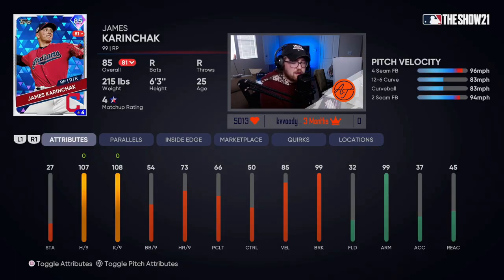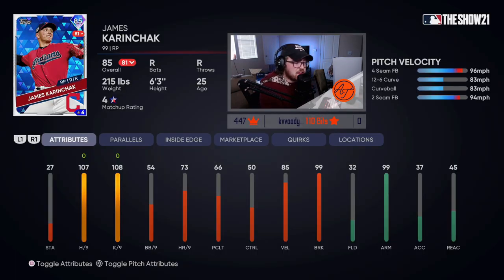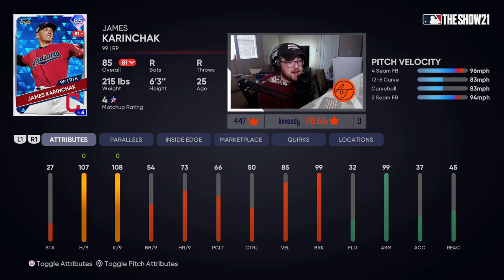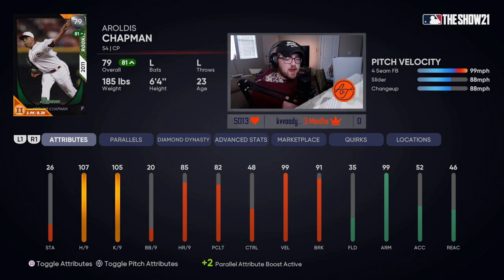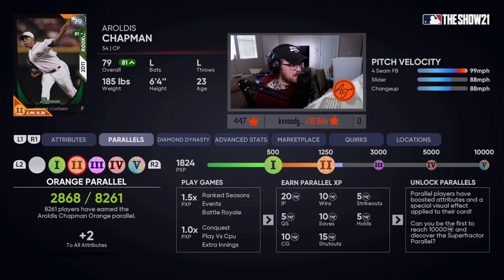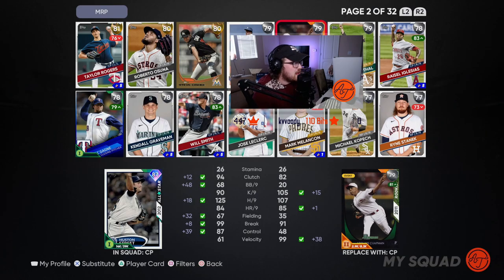A couple of budget righties you could use for your ranked seasons grind: Shane Green has a sinker, cutter, and slider — the three things I want in a reliever, all present with Shane Green. James Karinczak is very interesting — last year curveballs were awful so he was awful, but this year curveballs are a lot better. A high fastball with good off-speed break on the curveballs is very interesting. If you don't have the diamond rule-5 Chapman, you can still get the silver Chapman for 5,000 stubs — and I have a 2.87 ERA in 31 innings with him, so he's a very good card.